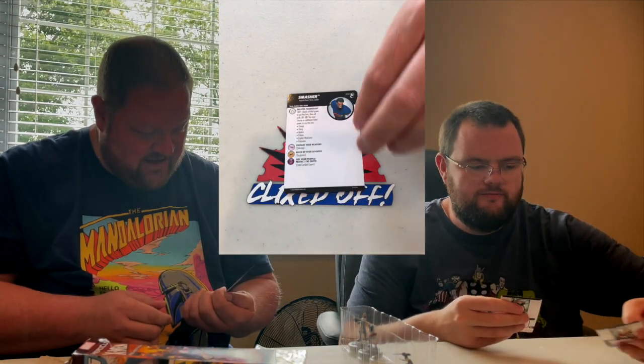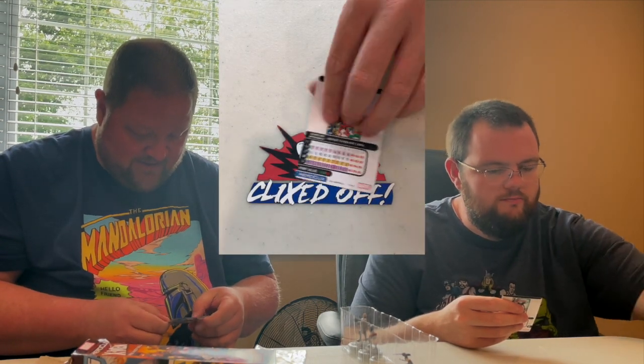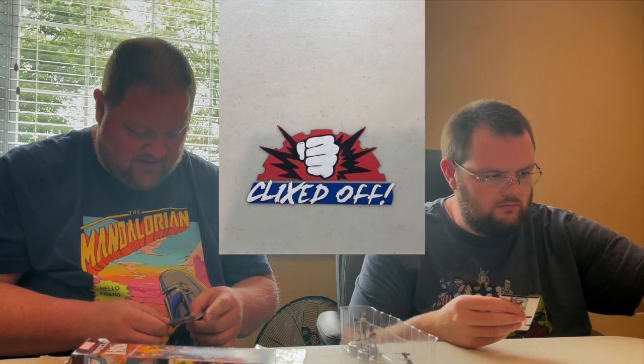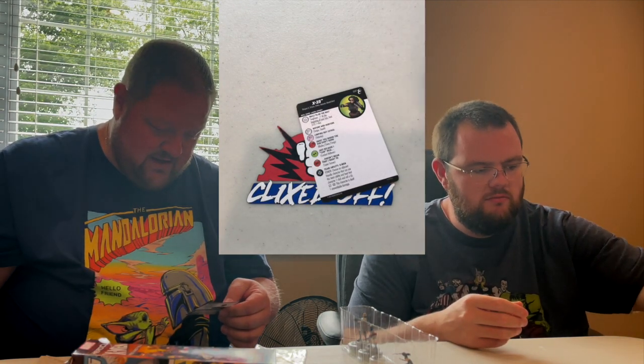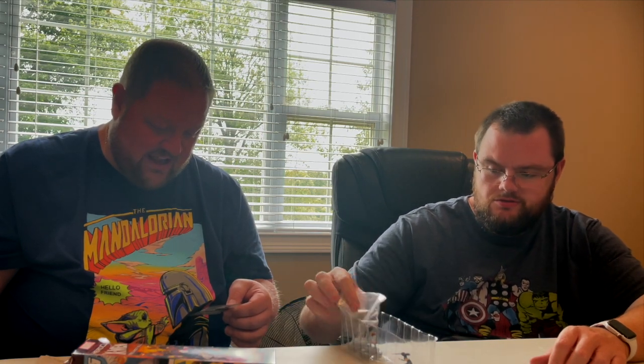Dupe Pool's defense power is called 'Stop — Ha Ha Stop That Tickles': impervious; opposing characters within range can't deal penetrating damage. His damage power — another stop — is probability control. When this click is first revealed, Dupe Pool can't be healed for the rest of the game, and opposing characters in range can't use stop. He's 75 points. Movement power is running shot on the first click, attack power on the second click.